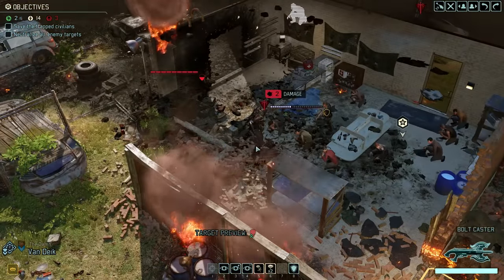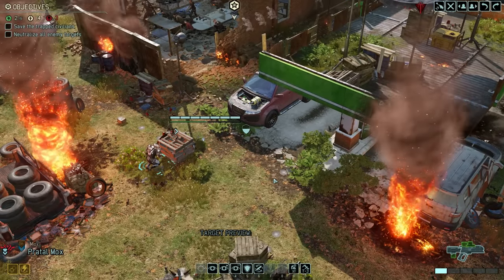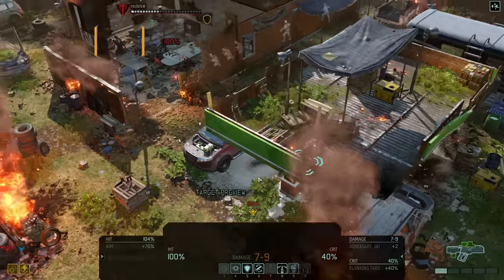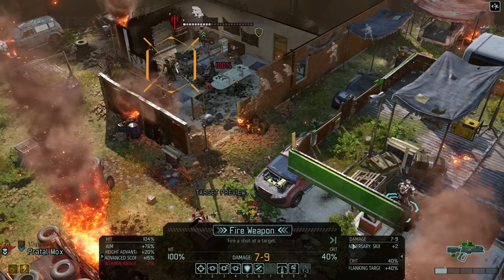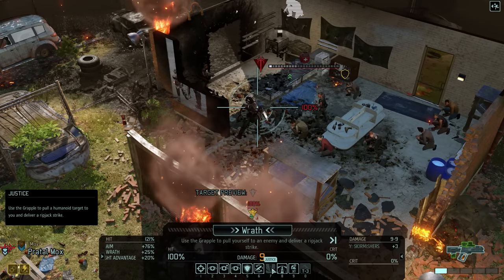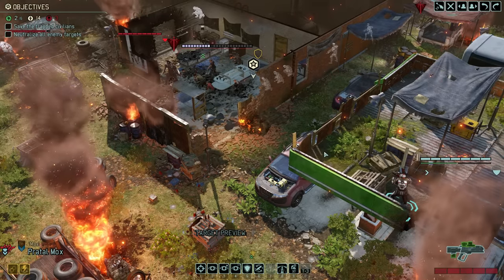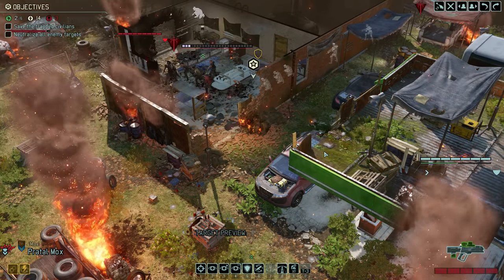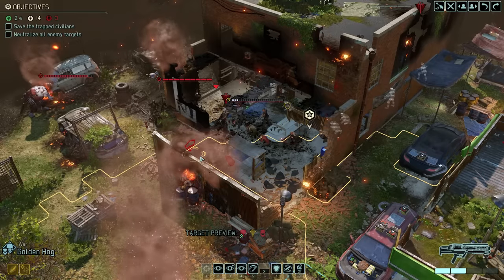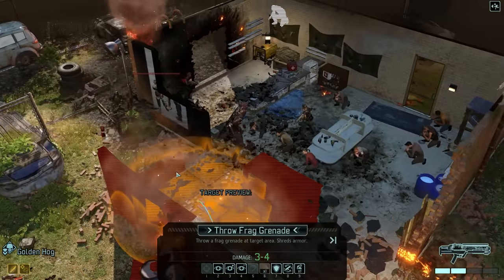That's the Hunter already down to 10 hit points, and with a bit of luck we might actually be able to kill them with our next action. We grapple Mox onto the gas station roof, from where he has a guaranteed hit with a 40% chance to crit — and keeping in mind that because of his Skirmisher class he also deals extra damage against the Hunter. Unfortunately, that is not enough though, and because I don't want to move anyone up much further and risk activating another enemy group, we'll have to do this the old-fashioned way.